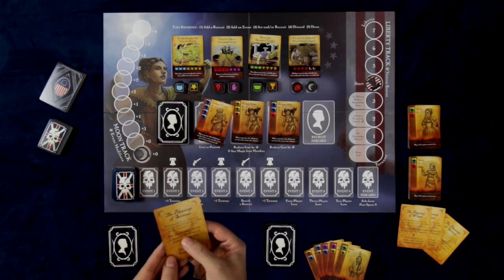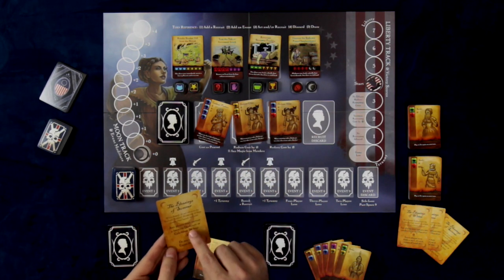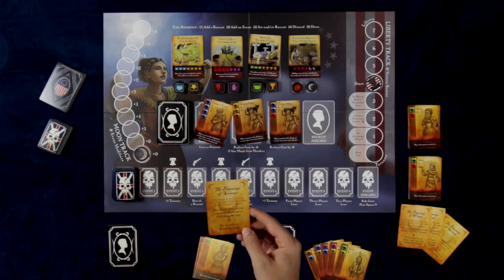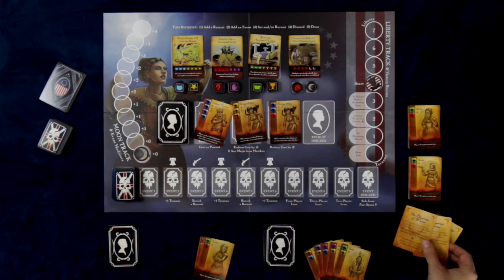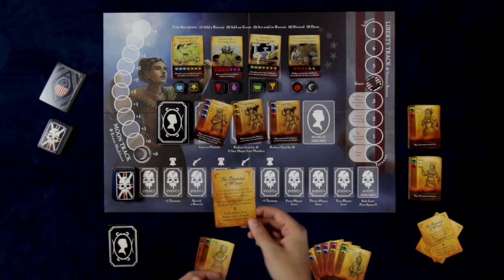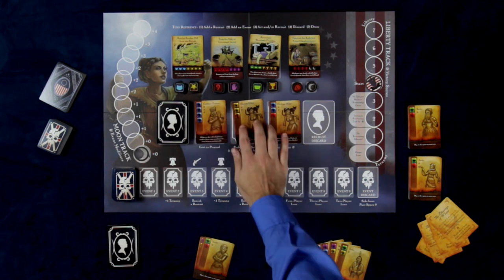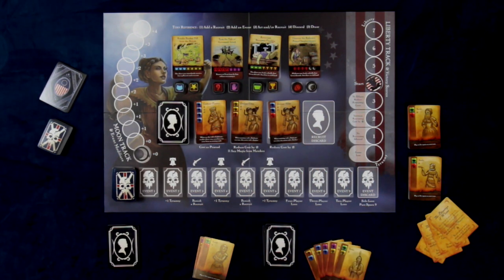The Blessing cards will either allow a person to recruit a face-up Dedicant or Celebrant, which are a type of Witch card, for free, or you do not add an event this turn. There's another one for Summer, and one for Winter that will allow you to take an objective, or another player could draw a card, things like that. After the add-a-recruit phase happens, then you're going to add an event unless a Blessing stopped it.